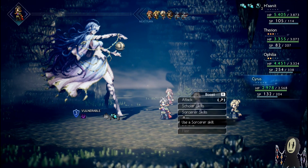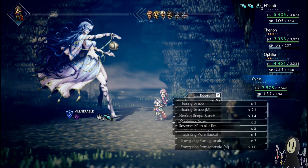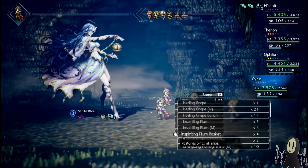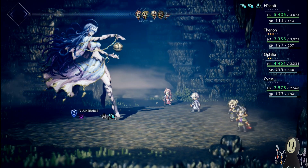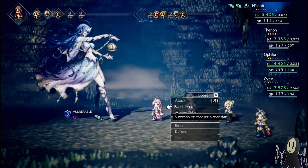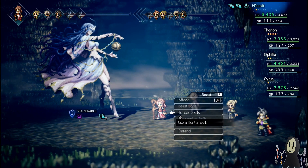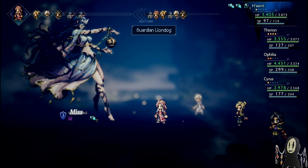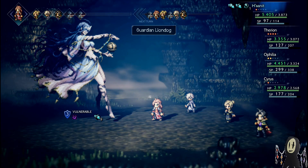I'm going to use an item to heal the SP of another character — that's going to be Therion. Actually, let's go for the entire team. I'd like to have Therion with a little bit more insurance. We're down to our last one, and I'm going to use Therion to cast the auspices on this character. Switching over to the Warmaster Skills — Guardian Lion Dog. I'm saving up that BP so that once we get the break, we can just go to town.